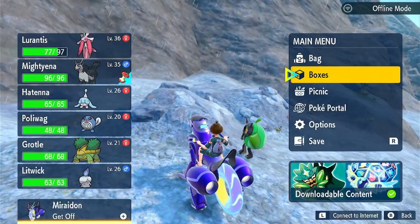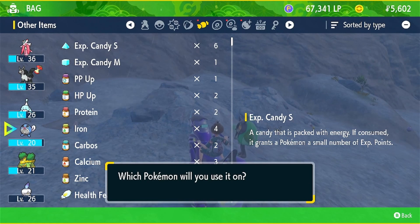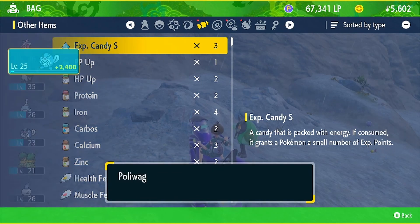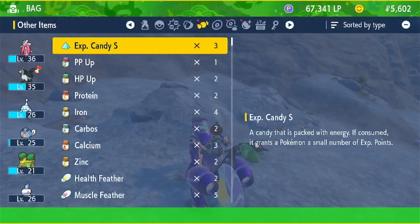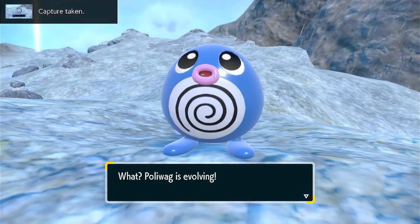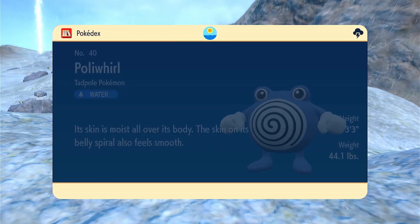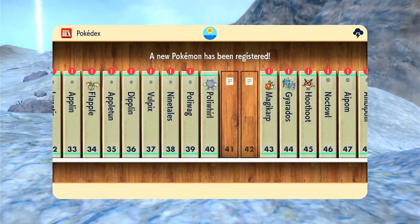We're gonna use Poliwag. I'll use my medium EXP Candy on Poliwag and see what we can get. Using three medium candies gets me to level 25. Poliwag wants to learn Rain Dance — sure, instead of Hypnosis, because Hypnosis never hits. And so Poliwag will evolve — oh, I think Ogerpon is sleeping. Am I boring you, Ogerpon? Too bad. And we get Poliwhirl! Poliwhirl, the Tadpole Pokemon.